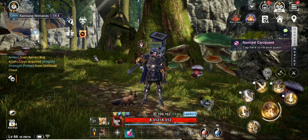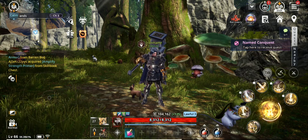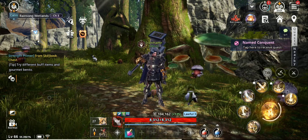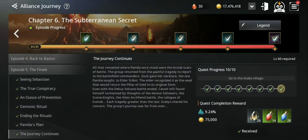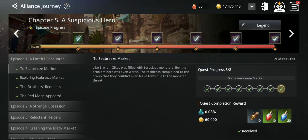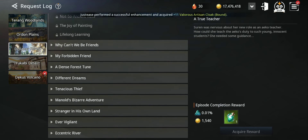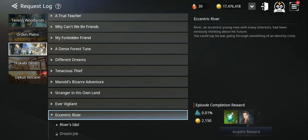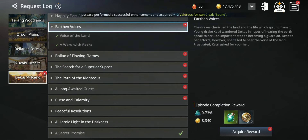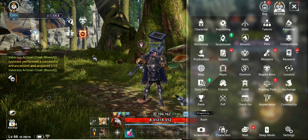Now that you know why companions are so important, let's see how to get more of them. Combining is a great way to get better ones. One way to get companions is by completing all the story missions — you can see here a rare companion contract that I got from the story. Another way is by completing the request log — some of them will give you companions.